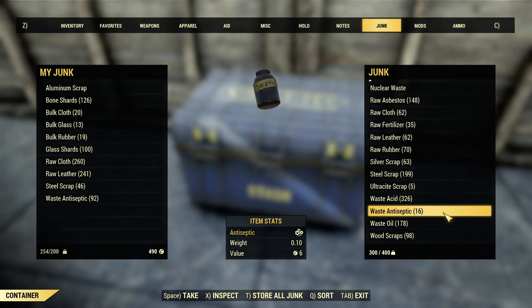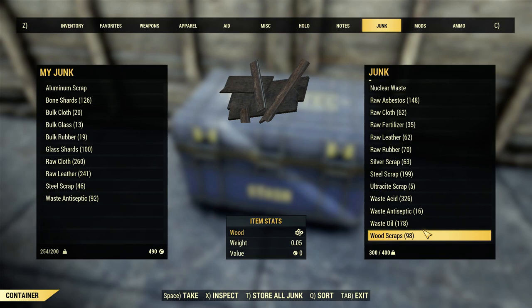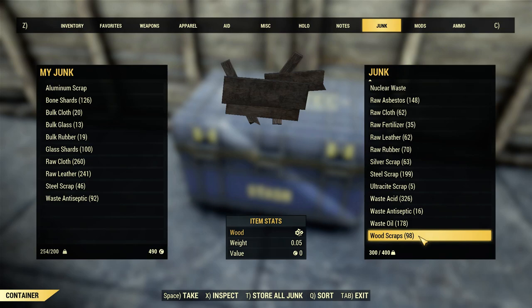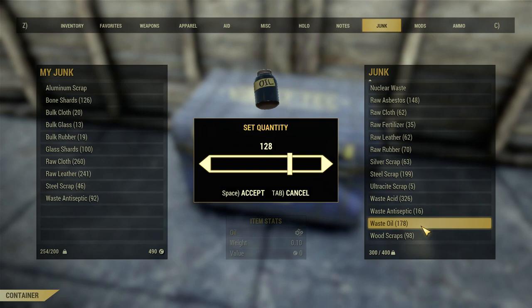Wood is something you'll use a lot if you're building - I recommend keeping 150 to 200 of that. Waste oil is another one - I noticed it was taking up a lot of weight, it weighs 0.1. That's 17 pounds of oil. Waste oil is used for making weapon upgrades and certain things like generators. But unless you're constantly moving your camp and scrapping it, you're not going to use that much oil. There are oil canisters everywhere if you do need it. I'm going to say 40 to 60 on oil. That was 13 pounds of oil we just got rid of.